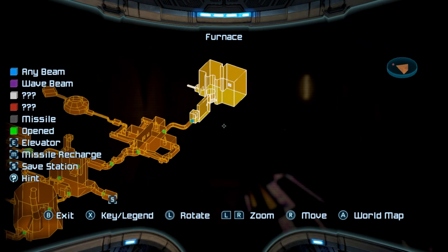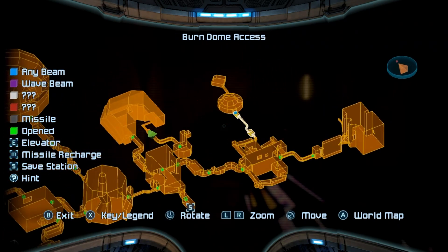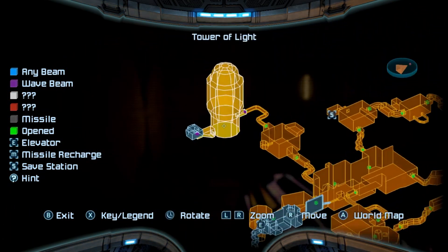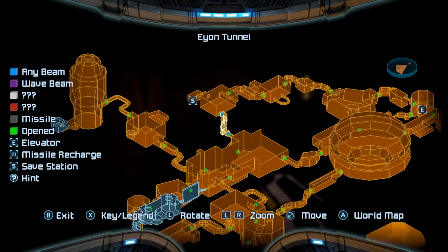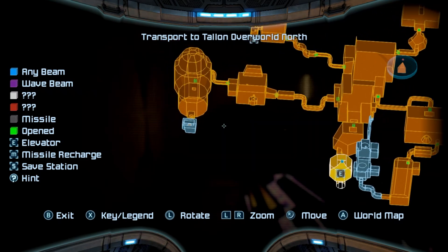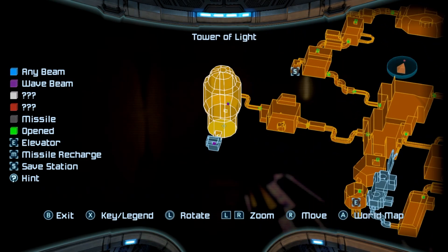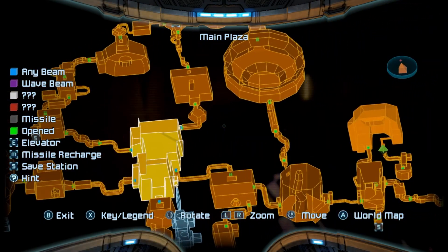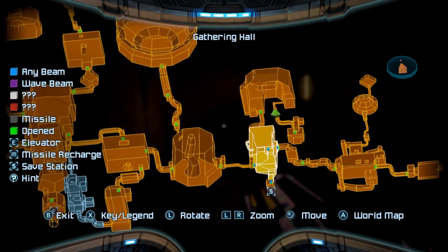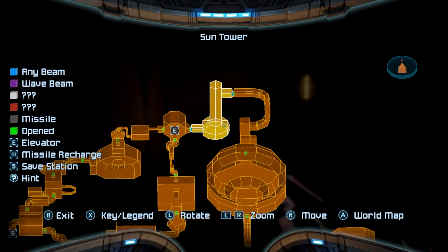That might be a white door actually. This requires the grapple beam — couldn't seem to do much with the water over here. This also needs whatever the white thing is, so I'm going to go look through the other places.